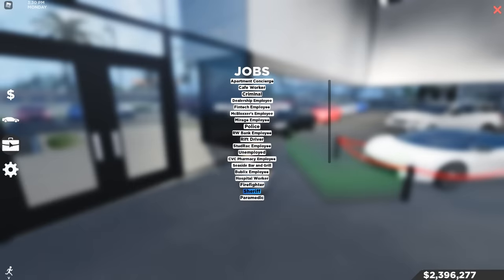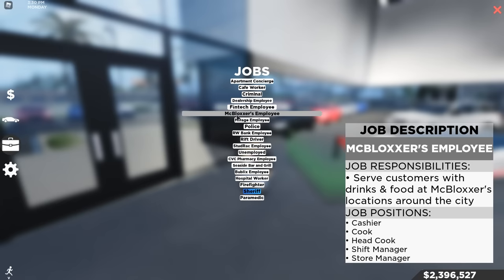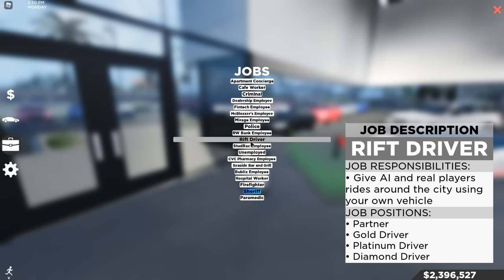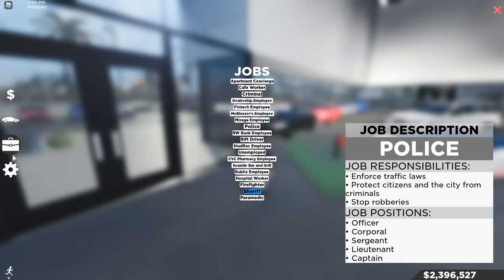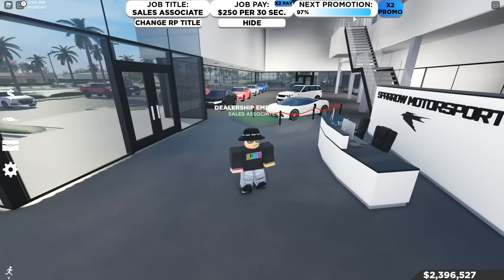The next thing you want to do is click on the briefcase icon and choose a job that suits you best. It's all personal preference. I will be making a video soon on how to make money at a good rate, but in the meantime I'll be experimenting with jobs to find which ones pay best.